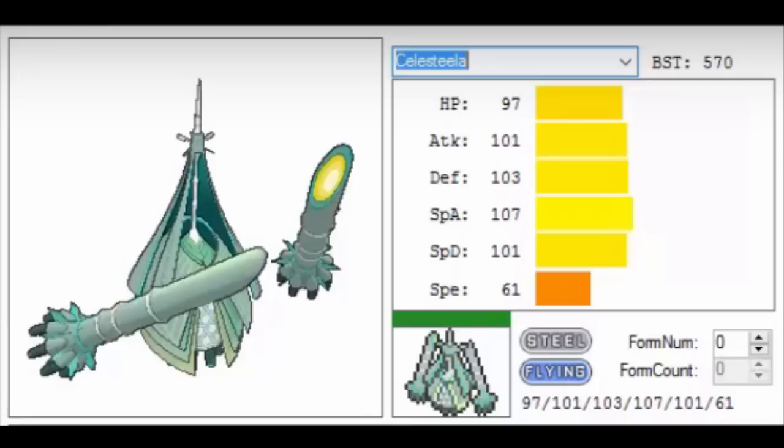It sets up Leech Seed and hits very hard with Heavy Slam. It's one of those tanks with a nice offensive presence that does a good job taking on a lot of threats. One thing that hurts it — and also hurts Tapu Fini and Toxapex — is the rise of Electric-types like Tapu Koko and Xurkitree, which has around 181 or so Special Attack with Tail Glow. But even then, the typing does it a lot of good. So Celesteela at number 9.